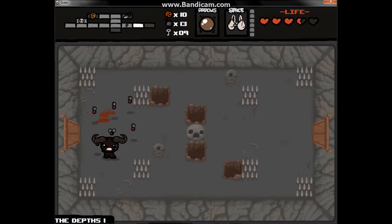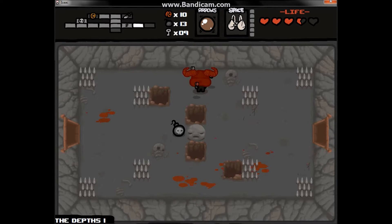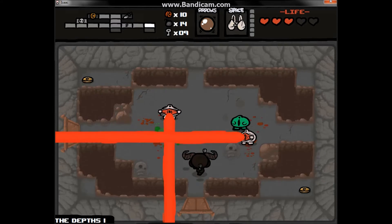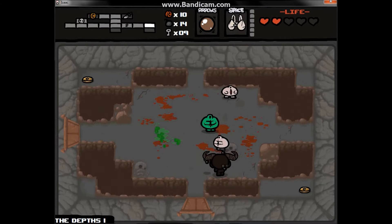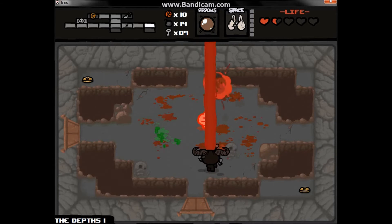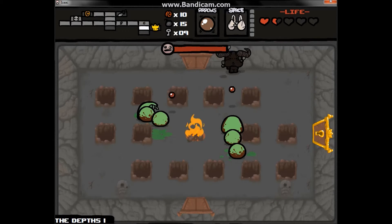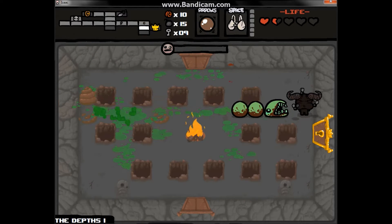Those spikes deal full heart damage. That thing in the middle — you cannot kill it, it just shoots at you until you kill everything in the room. That green guy does extra damage — a full heart. I need health now. I am so close to death.